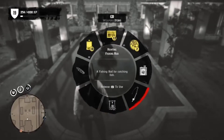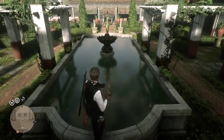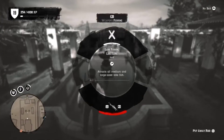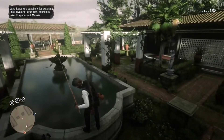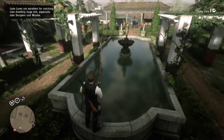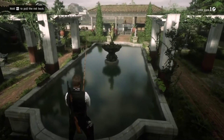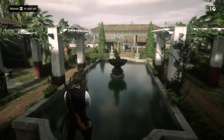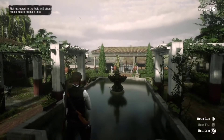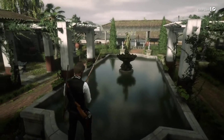We're going to get fish to spawn in this fountain. Stand up here without a fishing rod. Use any bait you want, but I recommend using a lake lure because sturgeons can spawn in here as well. No fish are spawning yet — you hold it above it and then throw it in.